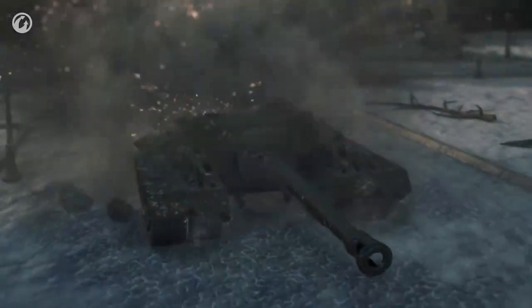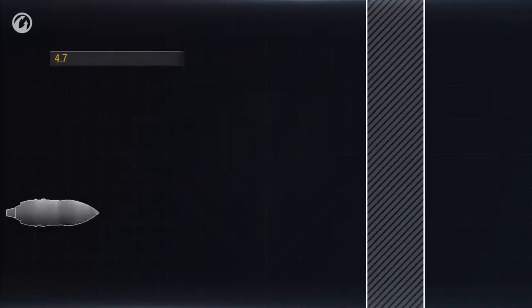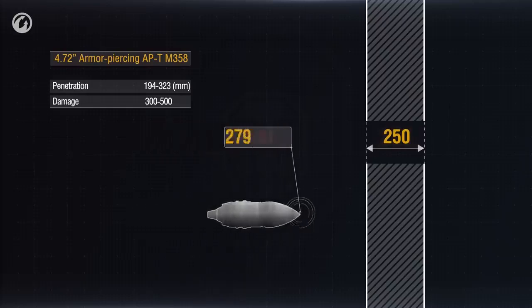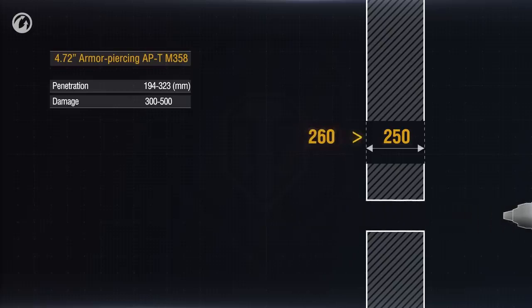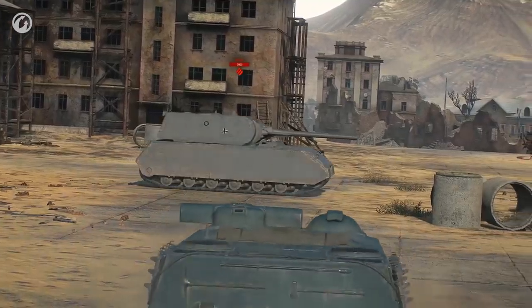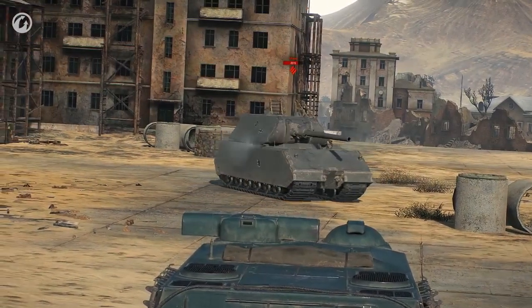So, we already know how shells fly. But what about hits, ricochets, penetrations, and non-penetrations? That's simple. We have two parameters: shell penetration capacity and armor thickness. Both are measured in millimeters. If the first number is higher than the second one, the enemy receives damage. Arithmetic — first grade. However, this is true when the shell hits the armor at a right angle. In other cases, the penetration power is calculated differently.